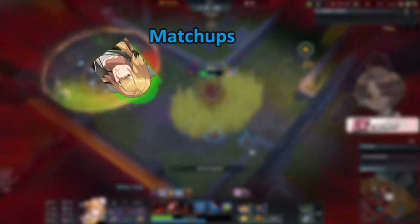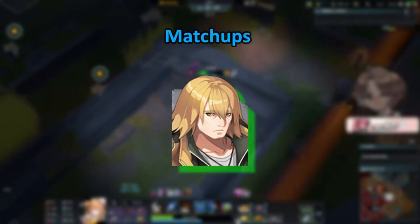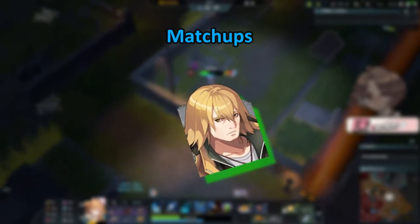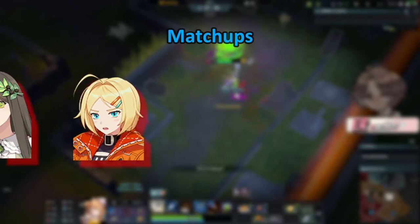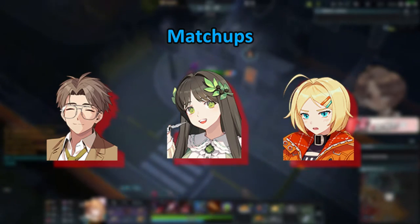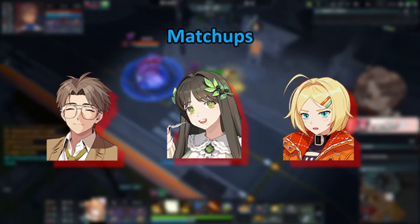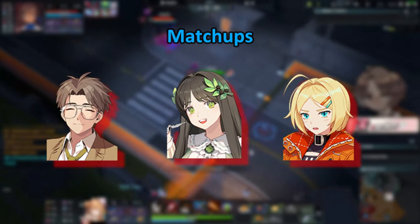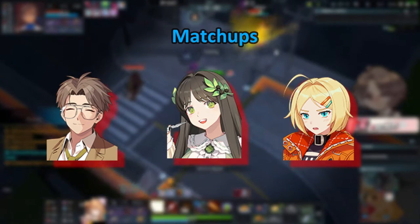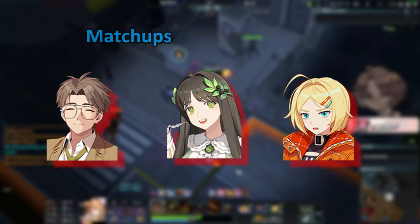Looking at matchups, Tia's best matchups are going to be those who cannot avoid her abilities — people with very low mobility, such as Bernice, are very susceptible to getting full comboed and immediately killed the moment they enter your vision. Bad matchups are people with a ton of mobility or who can stick to you very easily. Both Shirichi and Sua have multiple dashes that can get point blank range from you, as well as CC immunity in Sua's case, making it really hard to fight them. Nikki has good ways of sticking to you and a parry that can parry all of your color combinations, making it almost impossible to take her down.